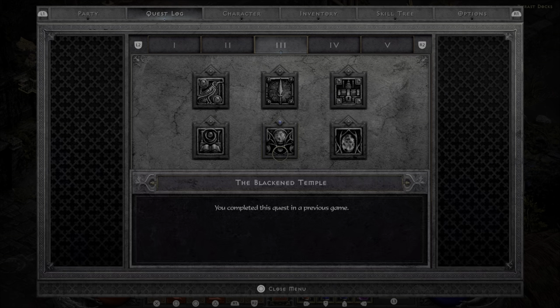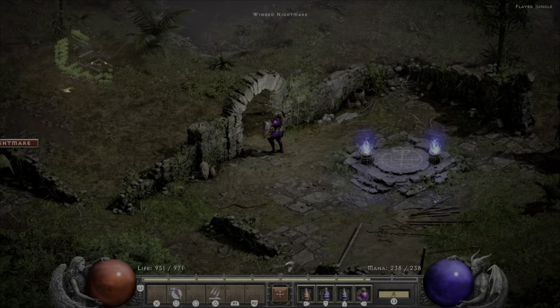Let's move on to Act 3. Quests 3, 5, and 6 are all part of the story and required. The others are optional but you probably want to do them. The Golden Bird rewards you with a permanent upgrade to your health of 20. The Gidbinn quest will give you a rare ring and the ability to hire Act 3 mercenaries — it's right by the Flayer dungeon so it's really easy to complete anyway. And then Lam Esen's Tome, which is in the Kurast Bazaar, will give you 5 extra stat points.